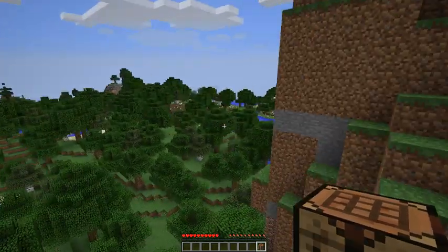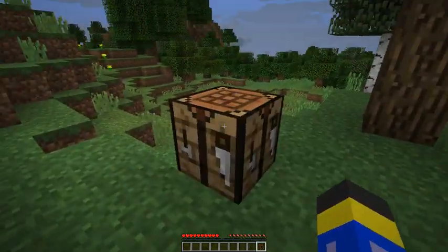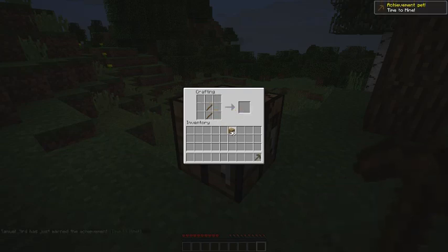Look at this place, it's beautiful. Let's go ahead and get some better tools. Two planks together make four sticks. Put three blocks across the top and you make a pickaxe, and two planks stacked with sticks make a sword. With one more set of sticks, I can also make an axe.